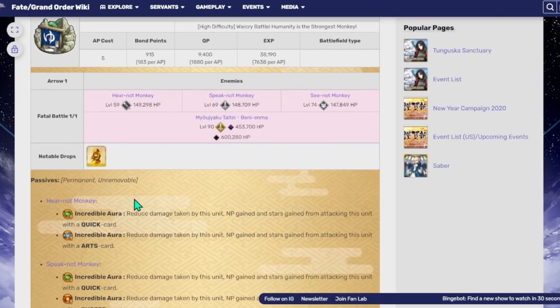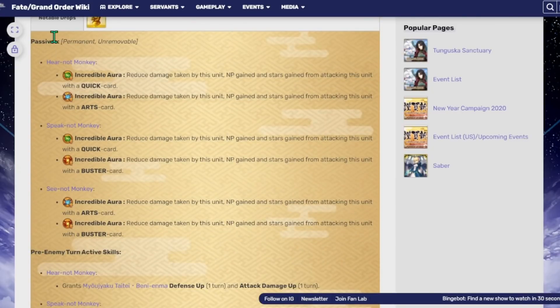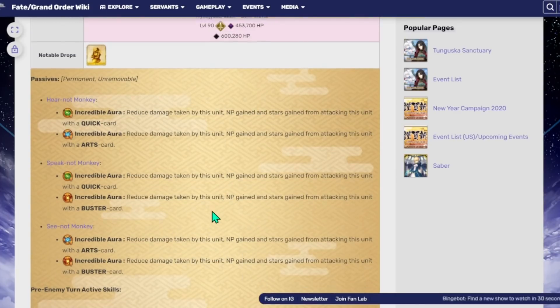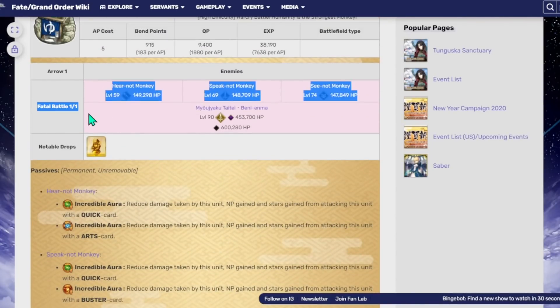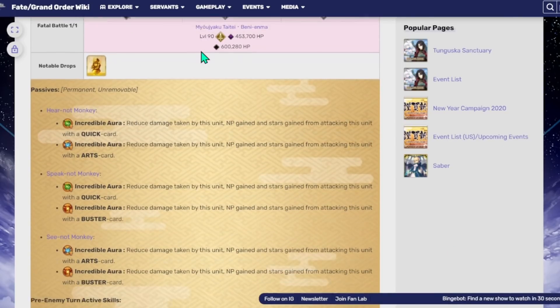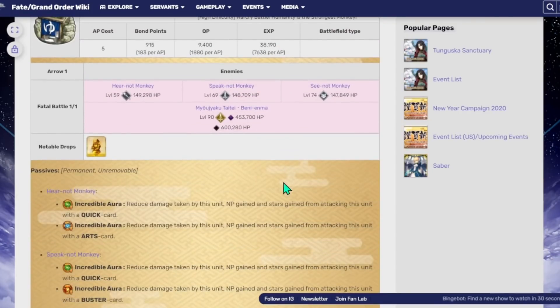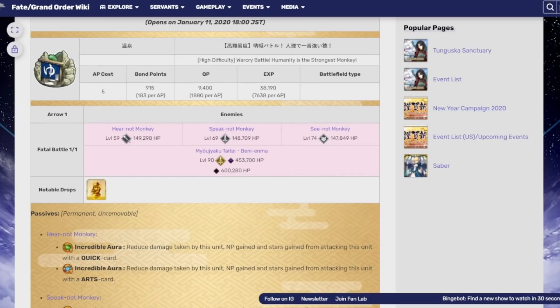Finally we have the challenge quest. Really, this one is just: beat up the monkeys and then beat up Benny Enma. The thing is the monkeys are a little annoying, because as you can see they are all pretty much only killable by one card type — the hear monkey can only be killed by buster cards, the speak monkey can really only be killed by arts, and the see monkey can really only be killed by quick. Right after you beat all three of them, you have to beat Benny Enma on the same node. So once you beat one monkey, Benny Enma slides in, and the remaining monkeys are going to be giving her different buffs.